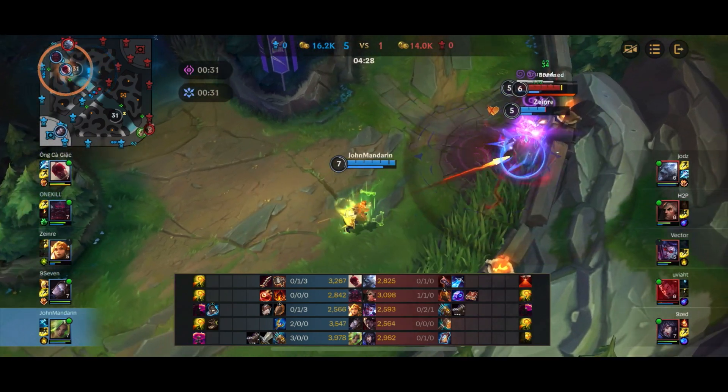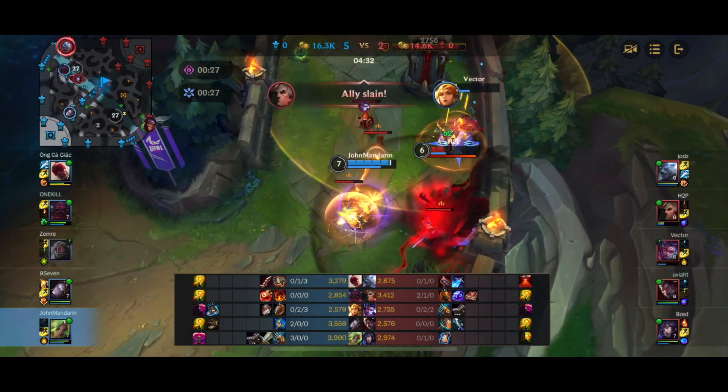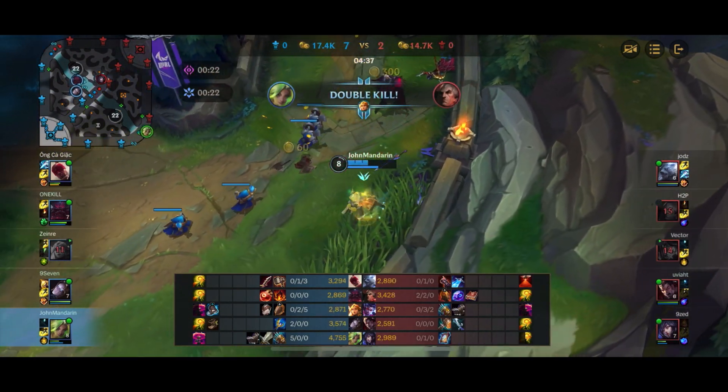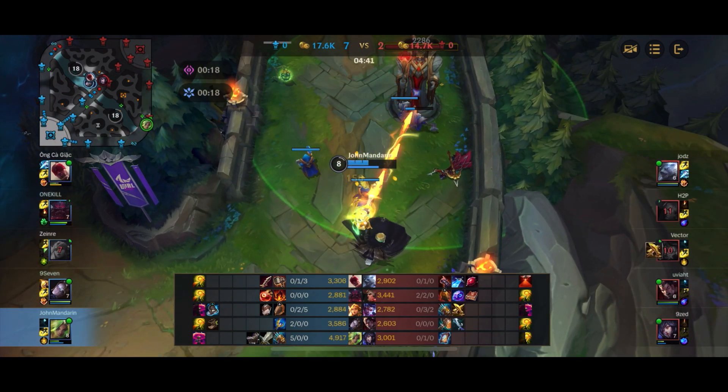Vayne goes in, Leona hits a beautiful ult, and I'm able to ult both of them and start blasting. Both of them are really low, so I focused Vayne first to get the kill, then focused on Swain. Swain could have escaped but turns back around, tries to attack me, and ends up dying for it.